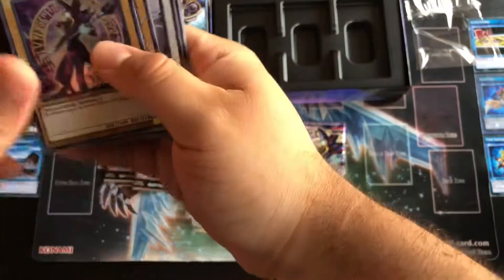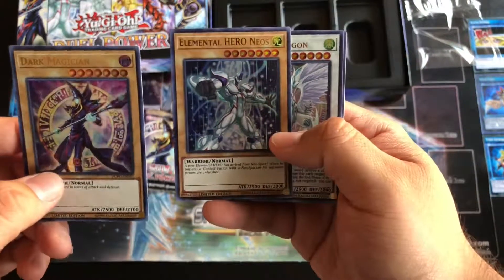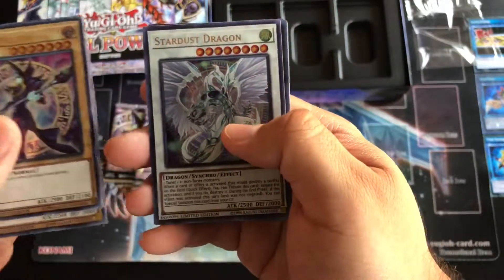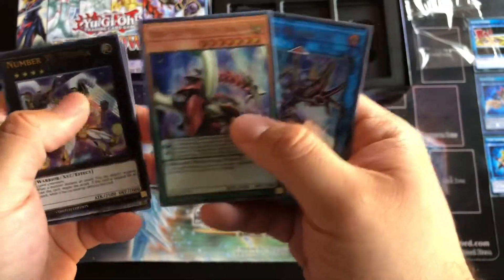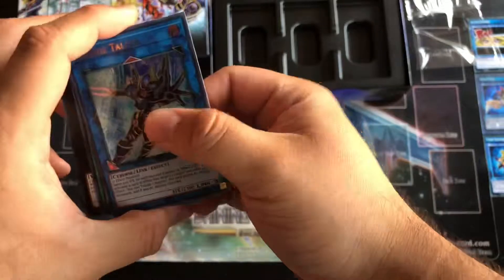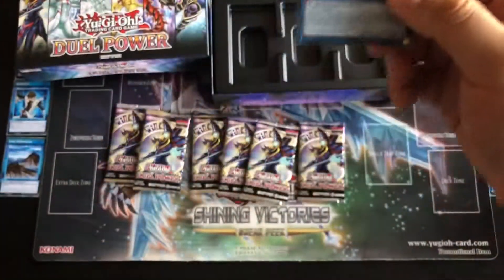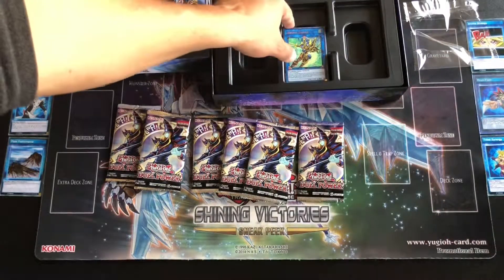The Dark Magician of course — wow, yeah I like the art. Look at this — the Stardust Dragon is pretty cool. Number 39 Utopia, nice. And then Deco Talker for those master link players out there.